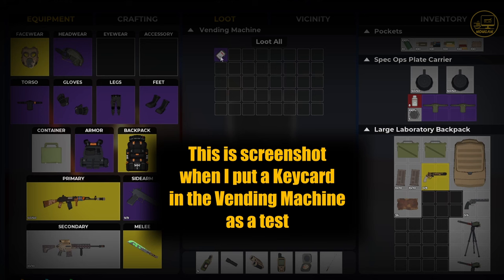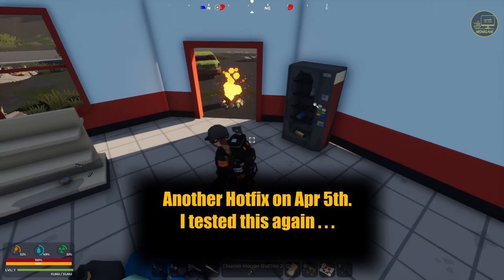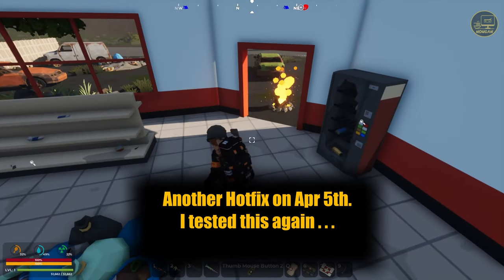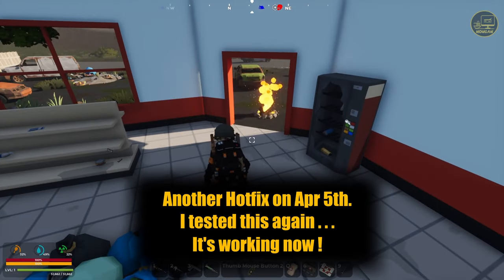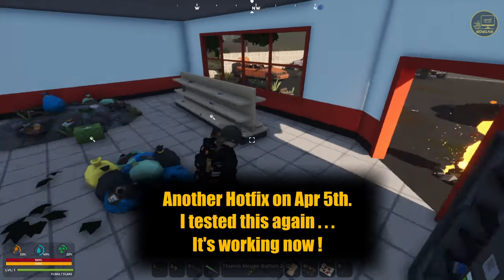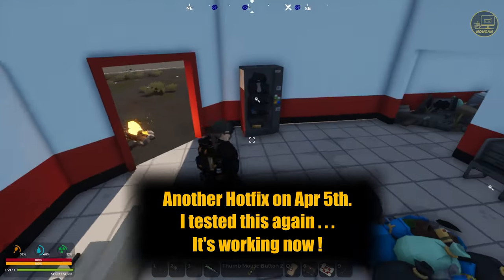I left a classified area keycard in the vending machine, saved the game, reloaded — and now it's not there. I thought there was even a small mini-patch of a couple megabytes earlier today. I think that was the developers trying to fine-tune this particular feature, but it doesn't seem to be working. I'm not sure why.